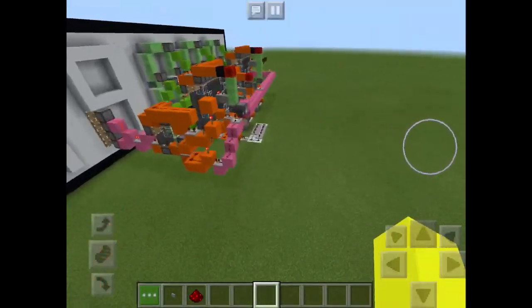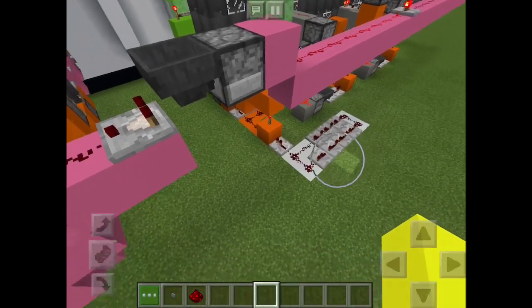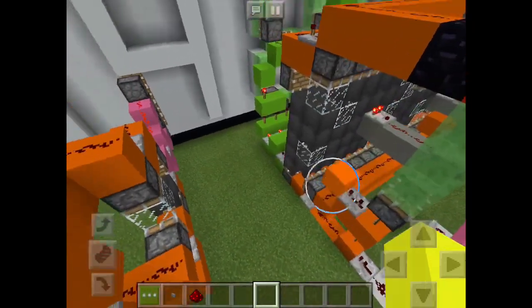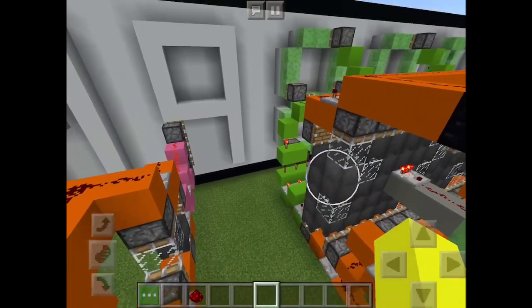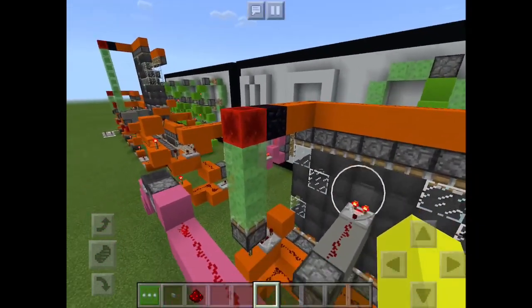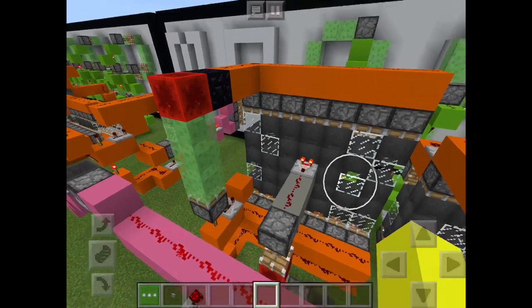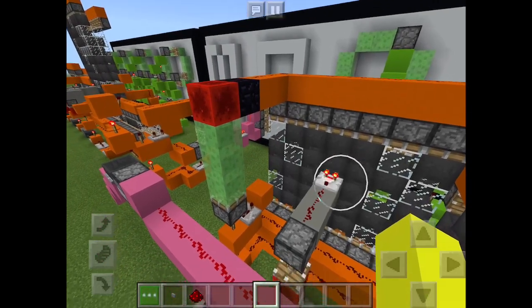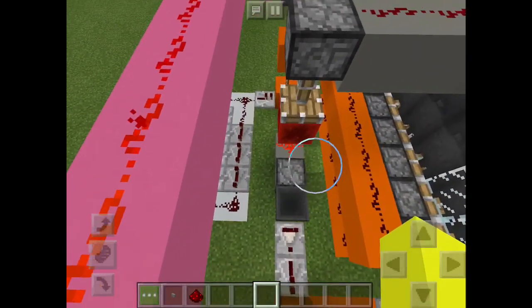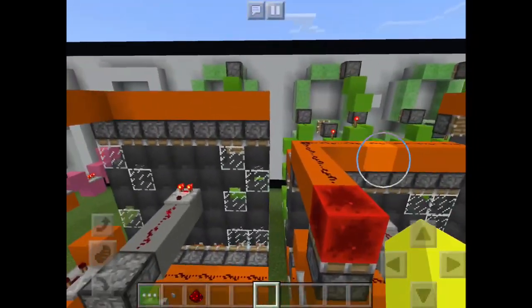Both of them are run by these simple timers right here. This is the master mechanism that controls everything. What it first does is it activates this piston feed tape. And once certain numbers are hit, this portion activates, and then goes and powers this rather simplistic leading-edge monostable circuit, which activates this one time.